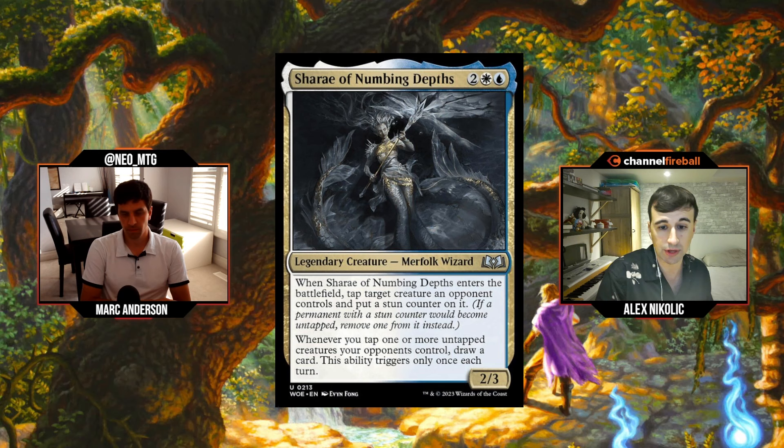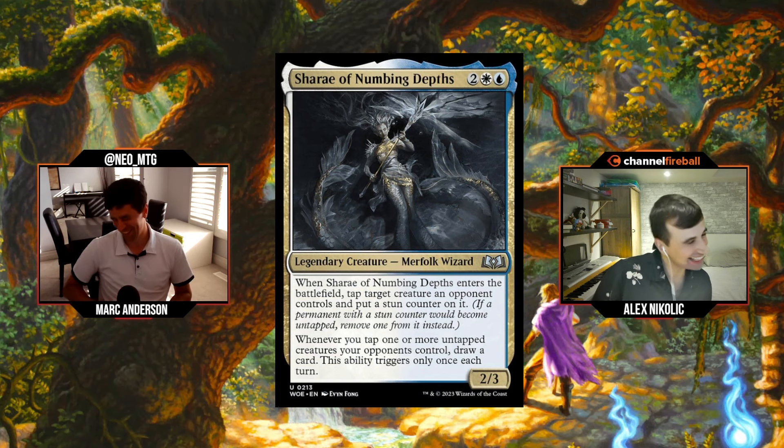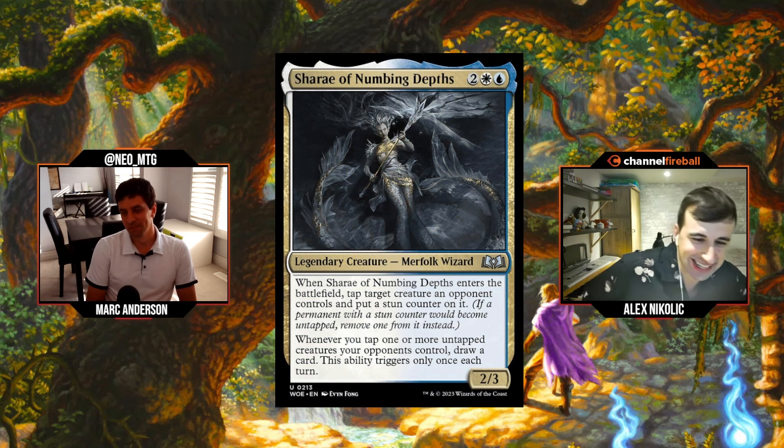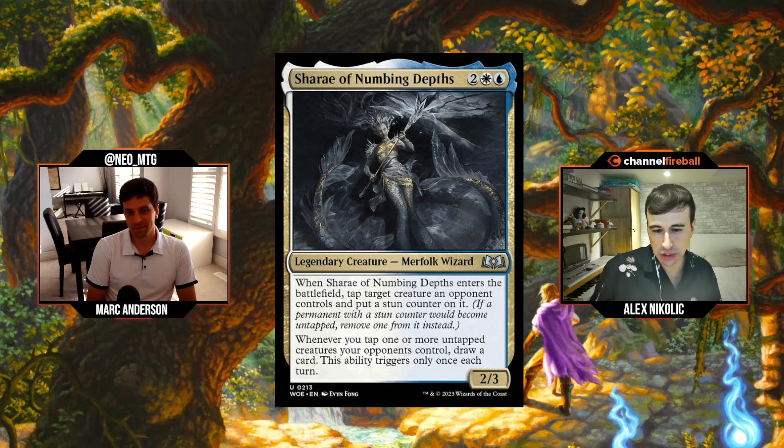C-plus is the distinction where you're never cutting that card from your deck unless your deck is absolutely busted — you'll always play it if you're in the colors. Your D's are niche cards you hope not to play, and your F's are the truly unplayable cards.